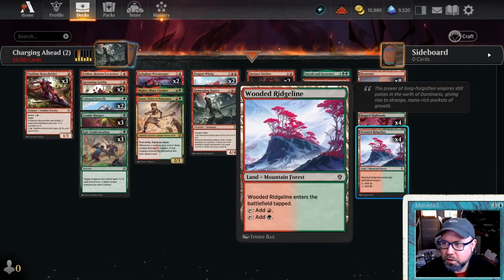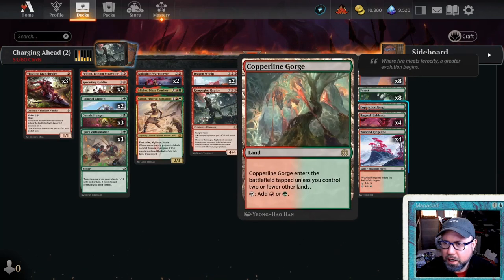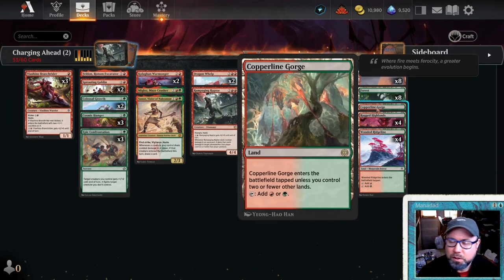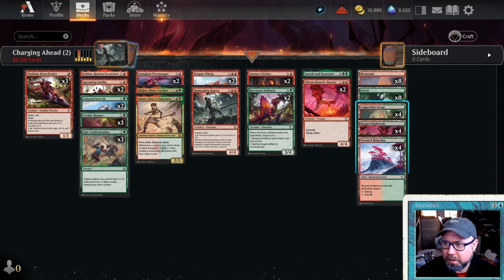What is good in Gruul right now? We have a bunch of tap lands here - just one Copper Line Gorge. The first thing you probably want to invest wild cards in is lands. So let's go up to three Copper Line Gorges and try to get down on the Wooded Ridgeline lands.